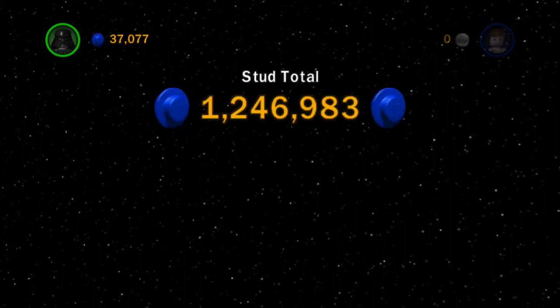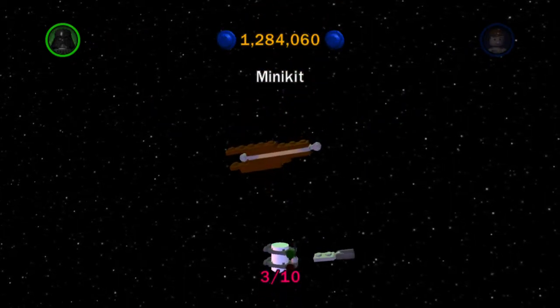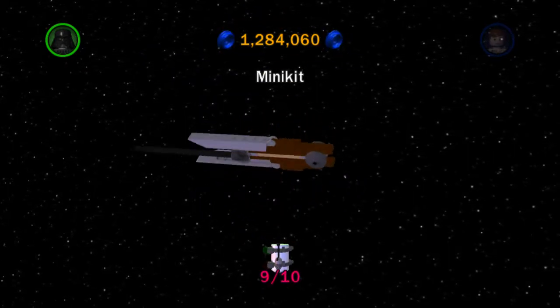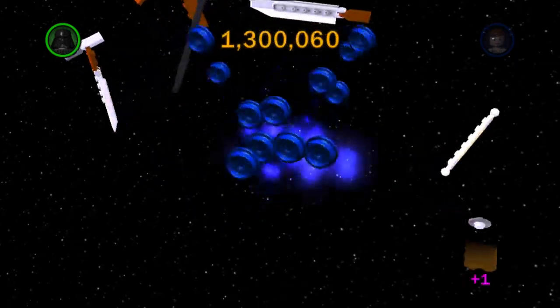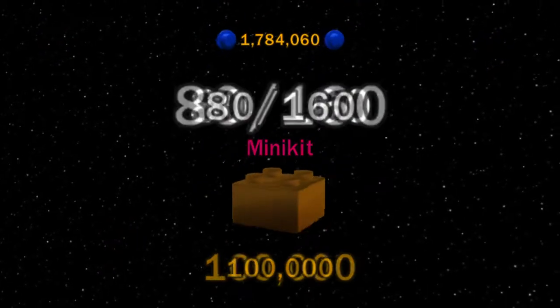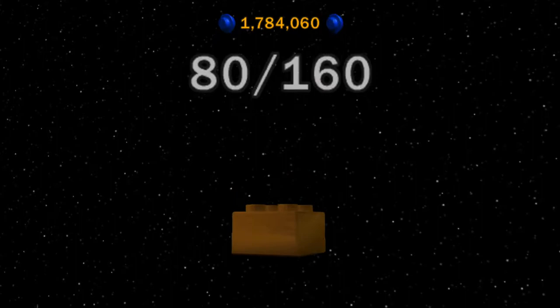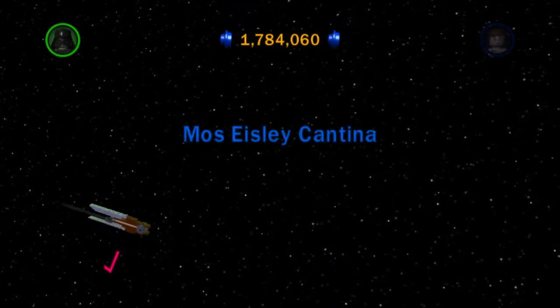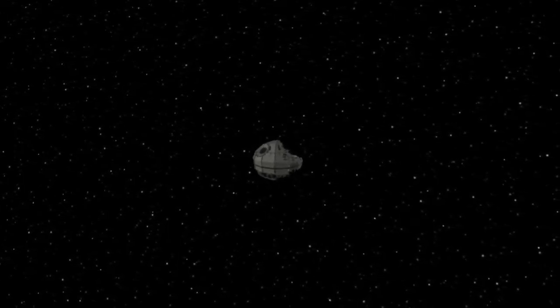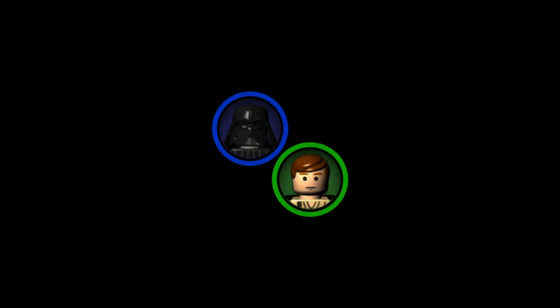We also got loads more studs for our stud total, which is excellent. We got the remaining seven minikits to take our minikit total up to max, some more studs for doing that as well, and we get a gold brick for getting all of the minikits. Let's head back to the cantina, buy a couple of characters and check our percentage complete. That was a nice easy level - quite a lot to collect but quite quick when you know where it all is. This is also the final one in Attack of the Clones, so next we'll be moving on to Revenge of the Sith.